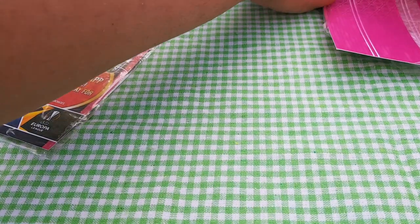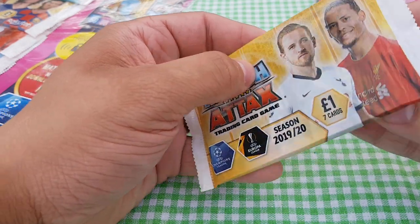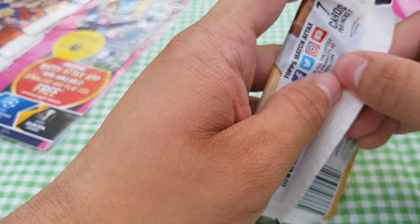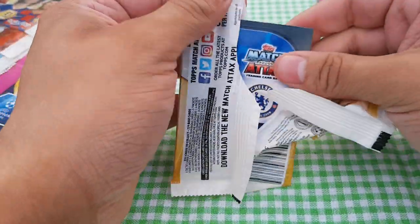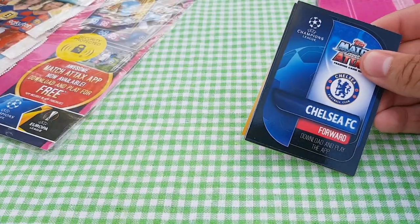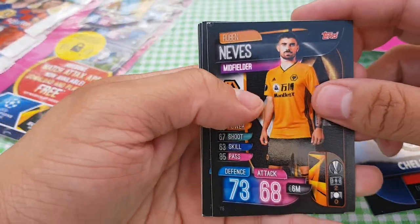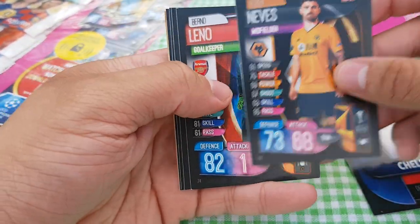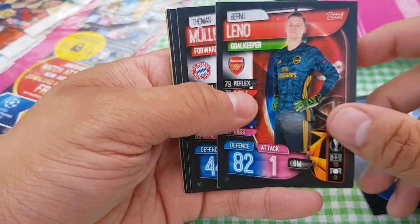Barcelona forward — it's got to be Messi, hasn't it? There it is — Lionel Messi MVP 2019-20, 42 defence, 95 attack, 16 million. The valuations aren't quite realistic anymore in today's transfer environment. Next pack: Harry Kane and Virgil Van Dijk — two starters from last season's Champions League final. Chelsea insert, and we've got Ruben Neves, Bernd Leno — Arsenal's number one now I believe — Thomas Muller, still going strong for Bayern Munich, and Jordi Alba.